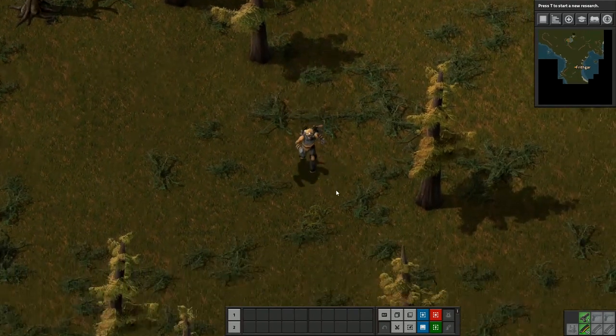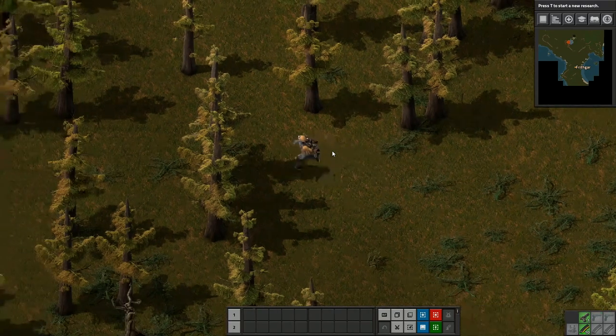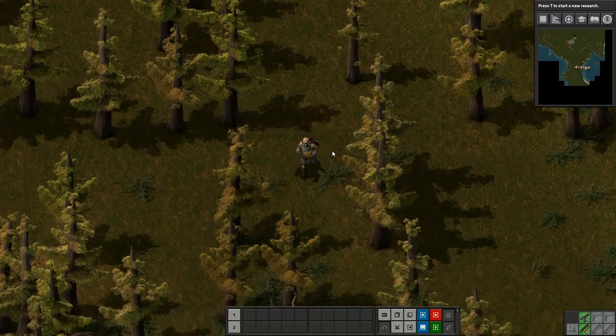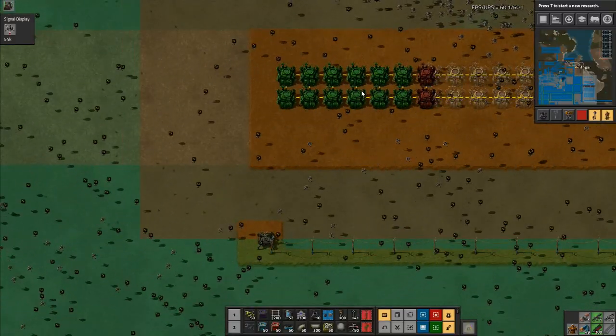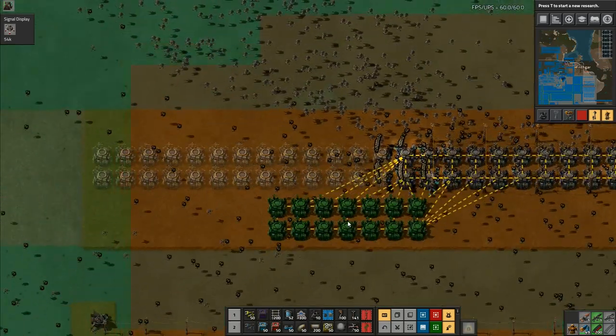Hey folks, it's Frithgar here, how you doing? Welcome back to Factorio. We've had a little break, let's get back to building a million minions. Dump down some more of them, and then that one there.